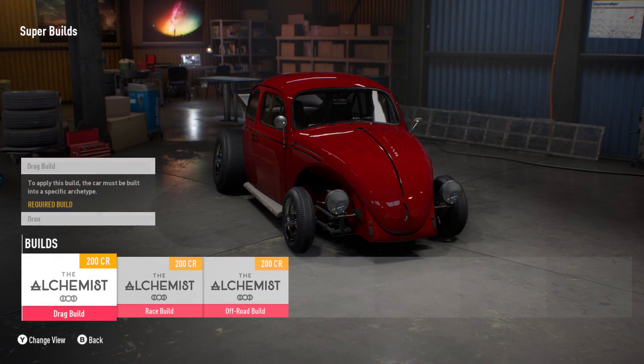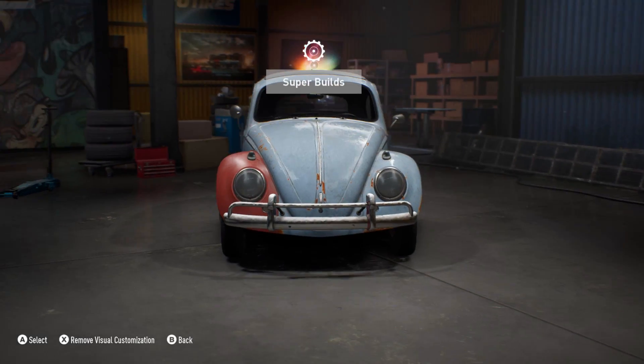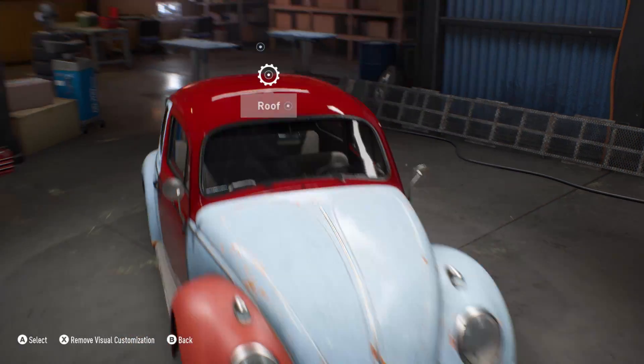The off-road one just gives you crazy suspension travel, crazy everything. But there are so many different versions of this car, and look at the front camber with the drift version — it's so freaking ridiculous, it's absolutely insane.